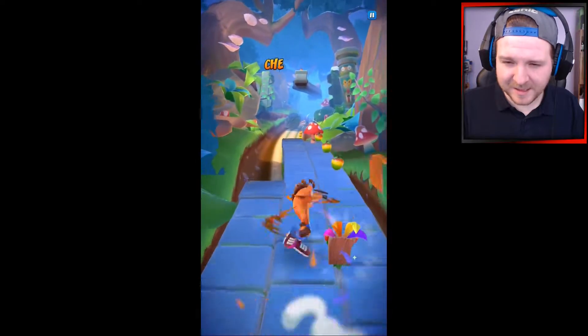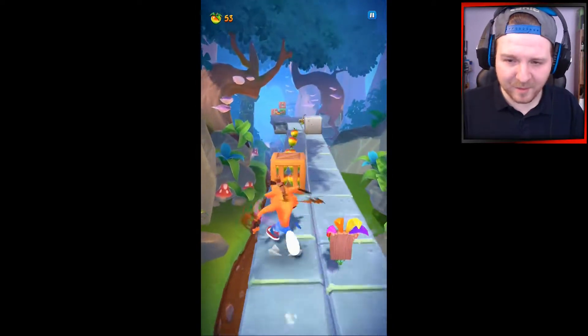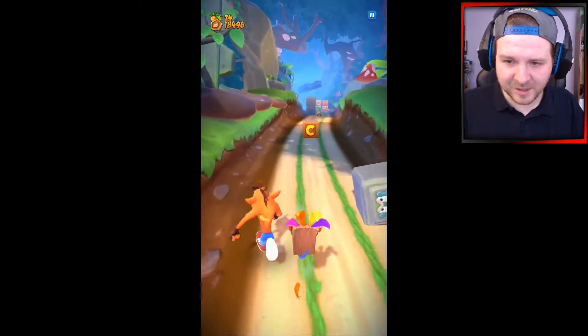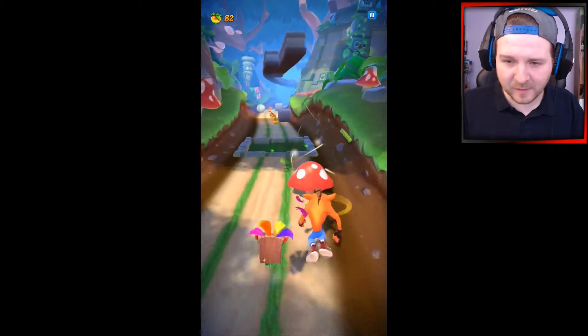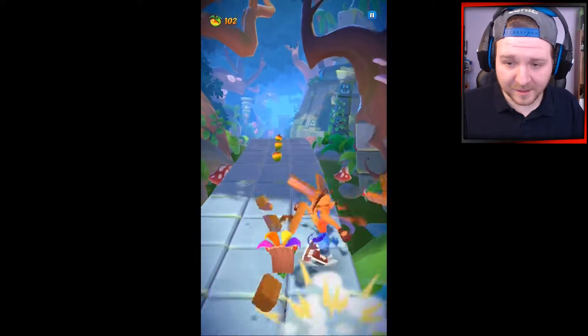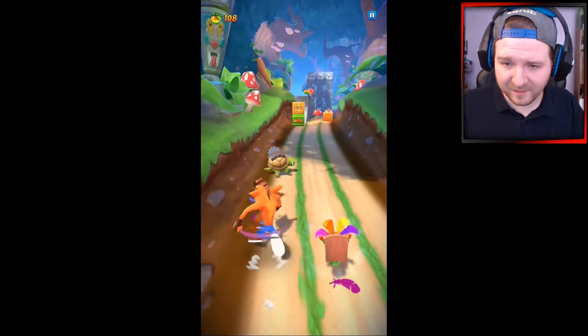Sometimes the game kind of glitches out a little bit where it'll just randomly start making me spin every single time I move left or right, or when I jump it just randomly spins. I don't know if you guys have been experiencing that — it just does it randomly. So if you randomly start seeing me spinning around for no reason, you'll know it's probably because of that. It's been doing it quite a bit today.